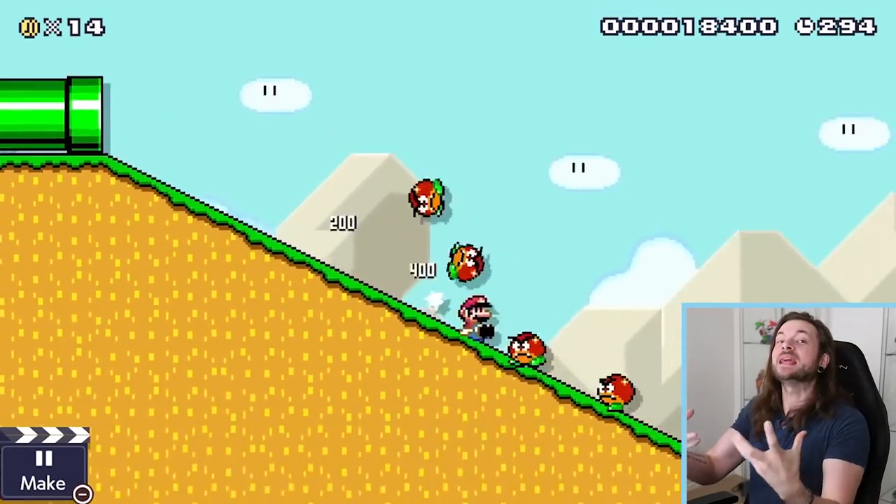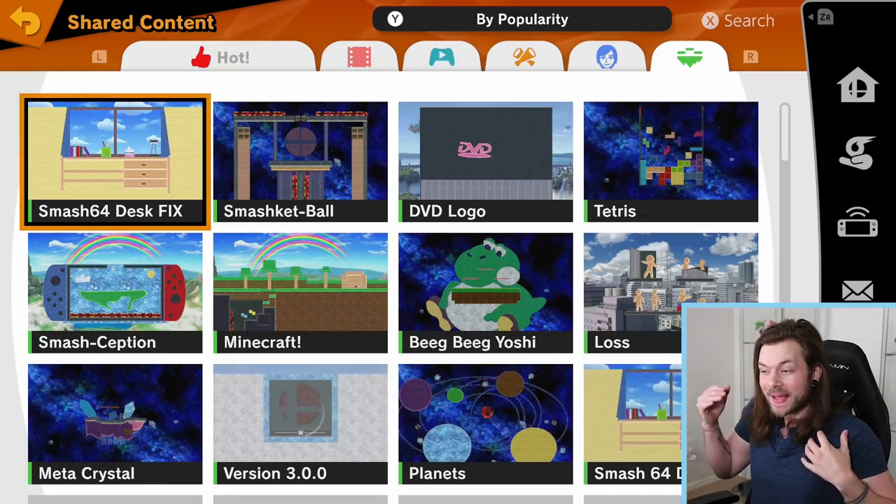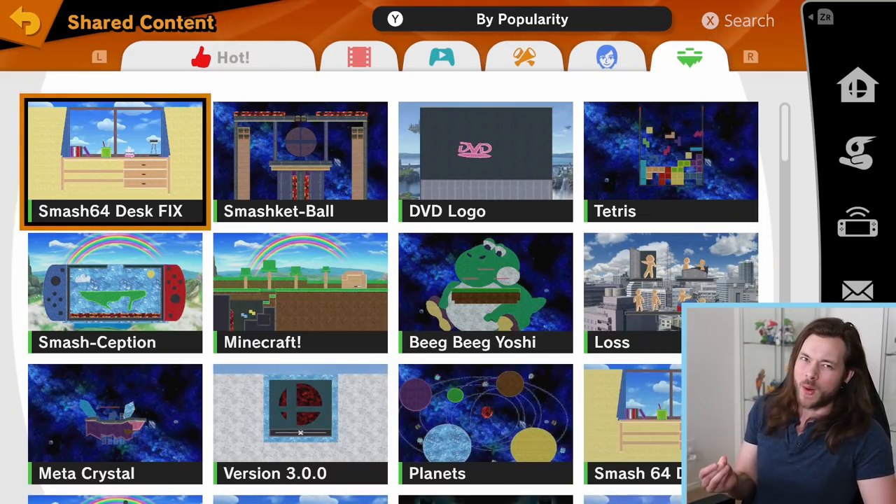Smash review! If you have a Switch right now, you're probably dying for Mario Maker 2 to come out so you can start making Nintendo levels. Well, thanks to Sakurai and Smash Brothers, you don't have to wait. You can make Smash stages now, and it's not that intuitive and everything ends up looking crap, but I'm really hoping that this video stays PG.